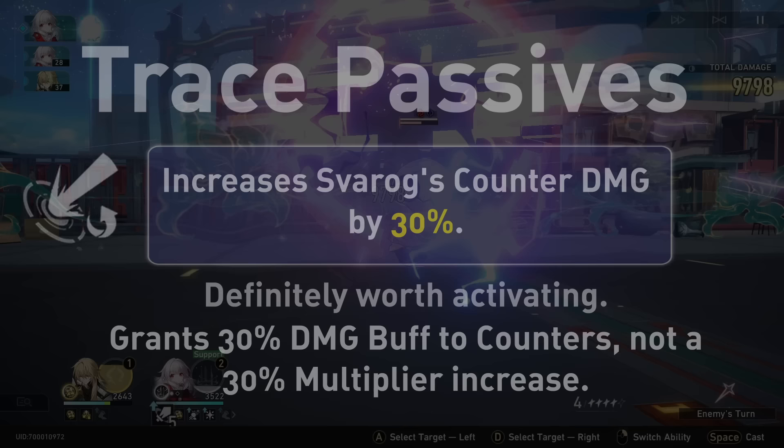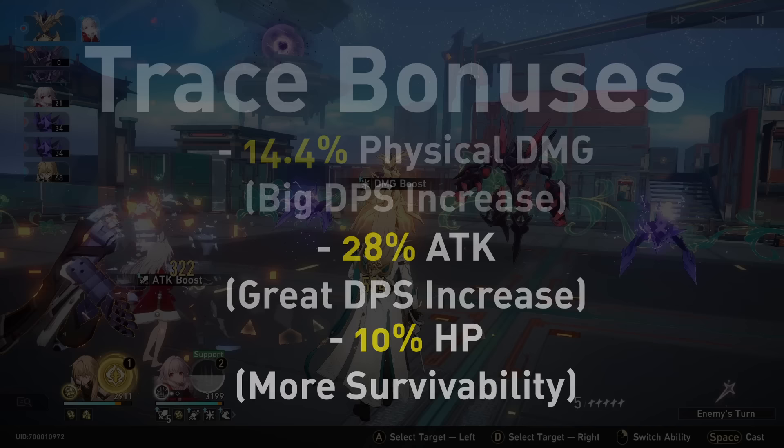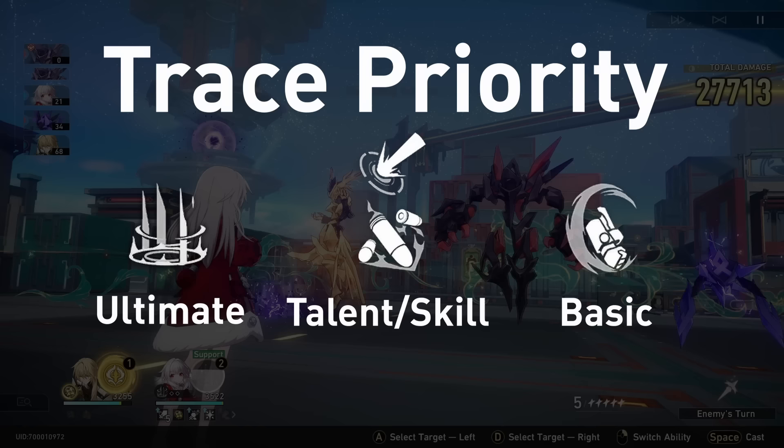Finally, Revenge is her third ascension passive. It will increase Svarog's counter damage by 30%, which is pretty immense to have outside of Eidolons — a big DPS increase. Note that this doesn't increase the multiplier, it increases the damage percent, so it's additive with any damage percent bonuses. Her trace bonuses are in physical damage percent, which is perfect; attack percent, which is great for damage and scales well with her very high base attack; and HP percent, which is nice for the amount of hits she will be tanking. For trace priority, focus on your ultimate, then talent, along with skill, and then basic. You won't be basic attacking that frequently, so it's okay not to level it. All of her essential passives are great to get and her bonuses are too.